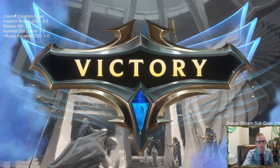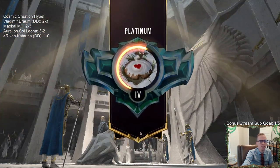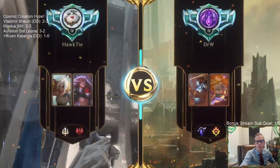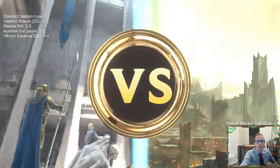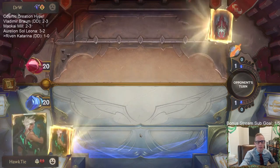That was really cool because we played against Aurelian Soul with Infinite Mindsplitter, Eclipse Dragon, Leona — they had all that kind of stuff. That is not easy for a little Demacia/Noxus deck to fight through, and we fought through it. Yeah, Plaza with Katarina looks really cool — that was awesome.